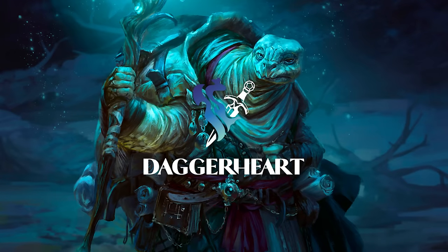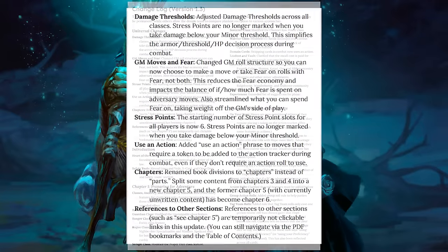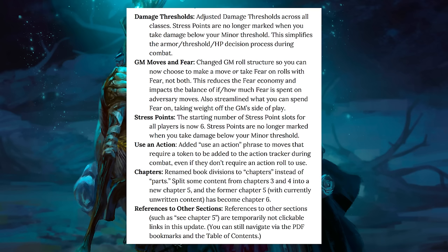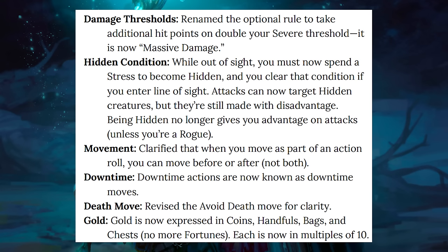It didn't even take one full month, but the team behind Daggerheart has already released their first updated version of the public playtest, now version 1.3. This update is significant, with tons of quality of life improvements, balance adjustments, rules clarifications, and additional guidance for both players and GMs. It's really nice to see such a quick turnaround on the playtest, especially considering that it seems to have actioned a lot of feedback from the community, including things I had mentioned in my previous Daggerheart videos.